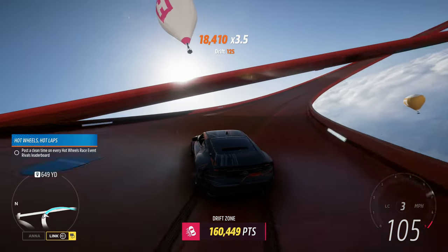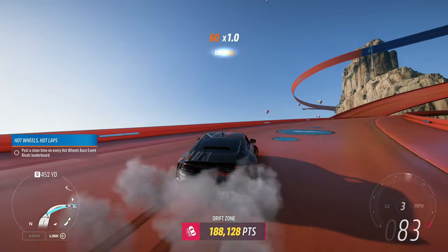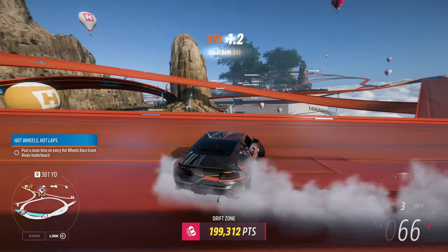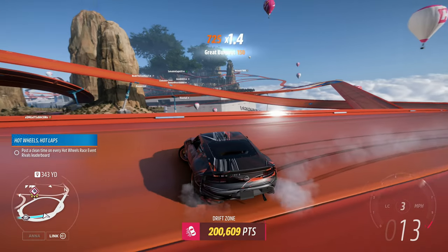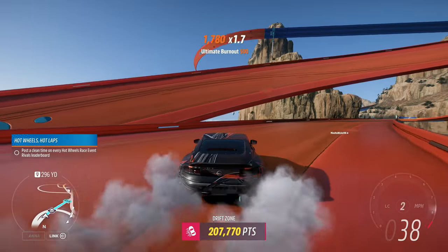You do want to come at it from this direction, because the other direction is uphill and that is only conducive for all-wheel drive drifting. You want to go downhill for rear-wheel drive drifting to keep your momentum.